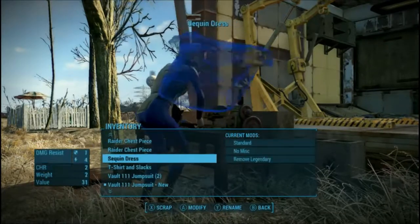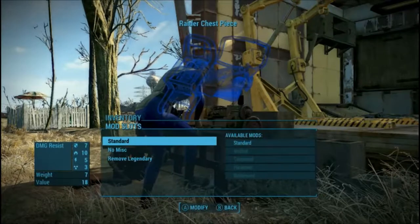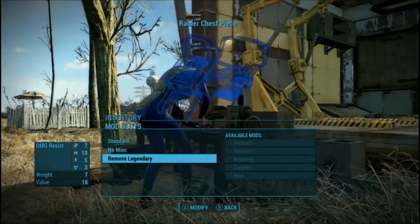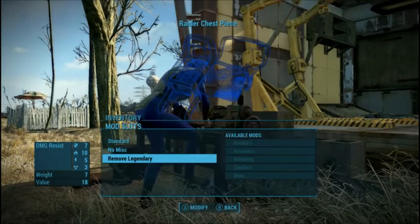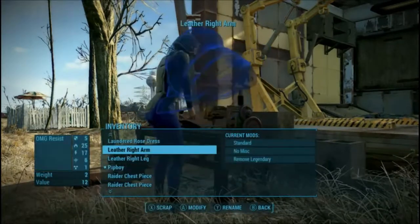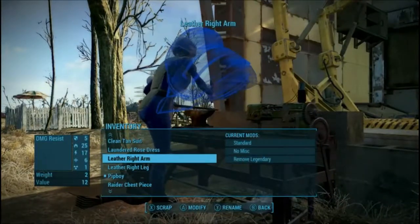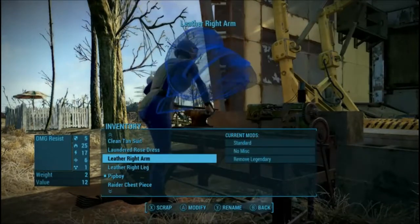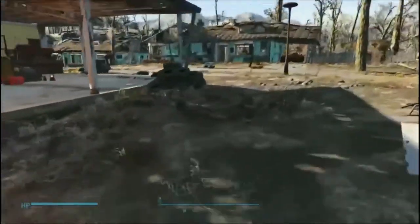Right now I'm sticking with the vault tech stuff, but like with the raider piece I can still do standard light, but if I have that mod available I can add it - I can take it off of one and then put it on to this. And as you can see the leather armor has a lot more damage type resistance.